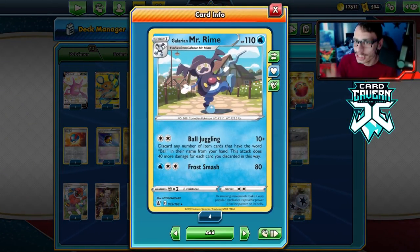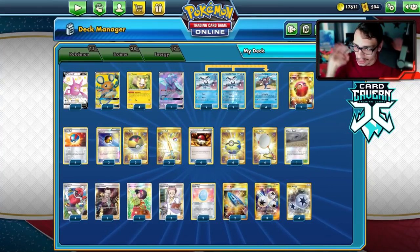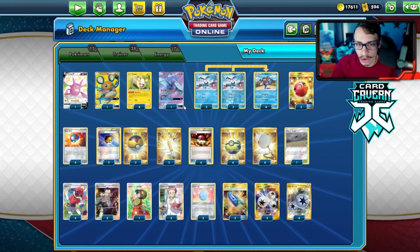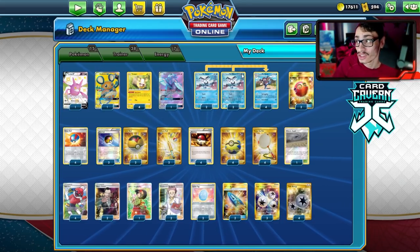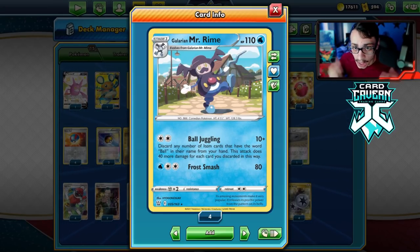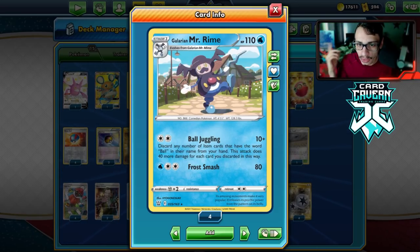It's a great budget-type deck if you can't afford to build all those Rapid Strike, Single Strike, or other crazy cards from the new set. This is a great budget deck because if you already have the Dedenne Crobat on your account, it's not that expensive. Ball Guy seems like a funny archetype — it's definitely a meme, but it could be pretty fun. The idea is Mr. Rime's attack: for a Twin or Triple Energy, you can do 10 plus 40 more damage and discard any number of items with the word 'ball' in their name.